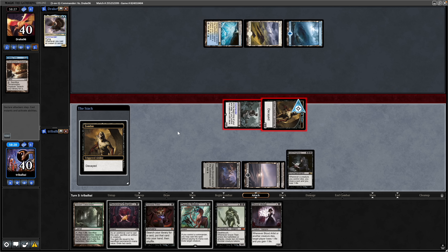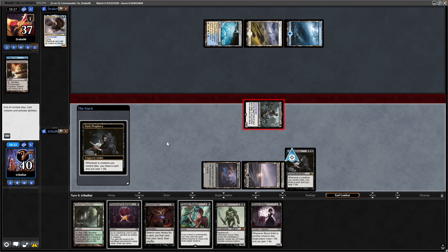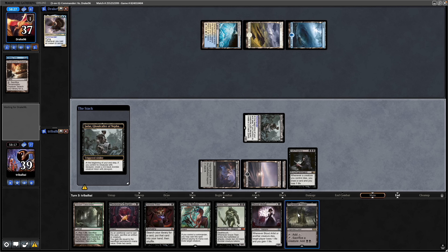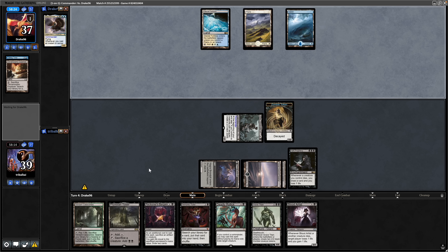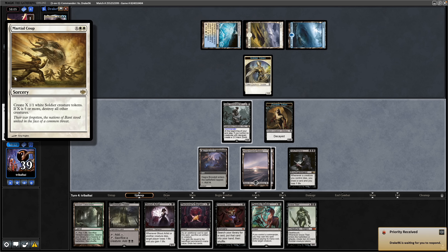Swing in for three points of damage. The zombie gains Decayed, and then at the end of combat it will be sacrificed and we'll lose a life and draw a card to the enchantment, which is going to keep our hand full. Getting to a sack outlet in the Phyrexian Tower, which puts us a step closer to the Grave Titan.